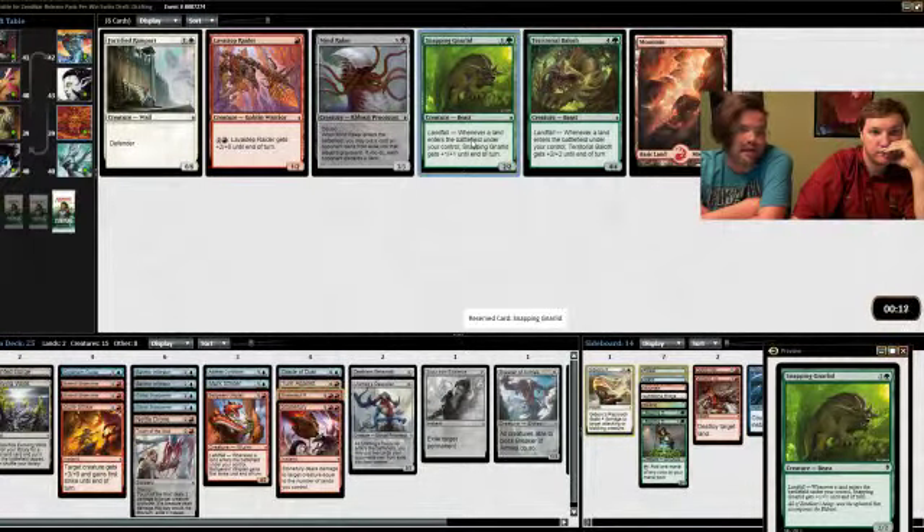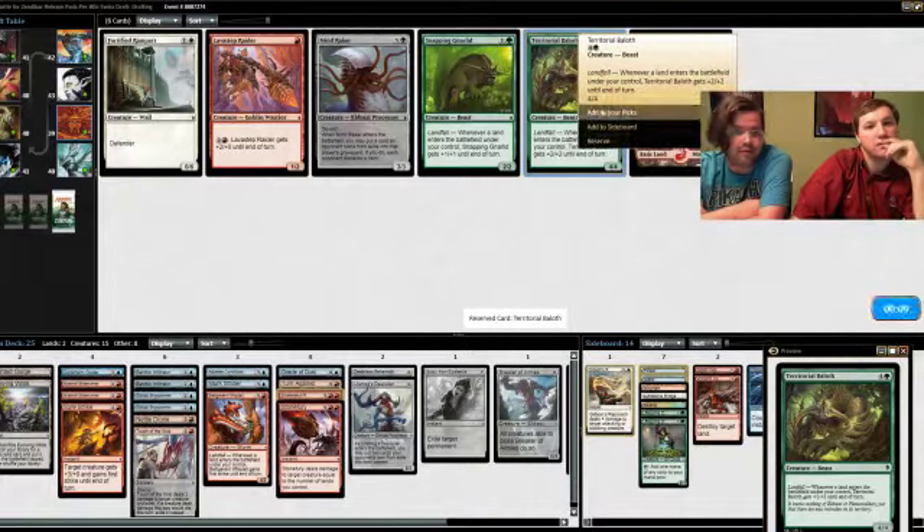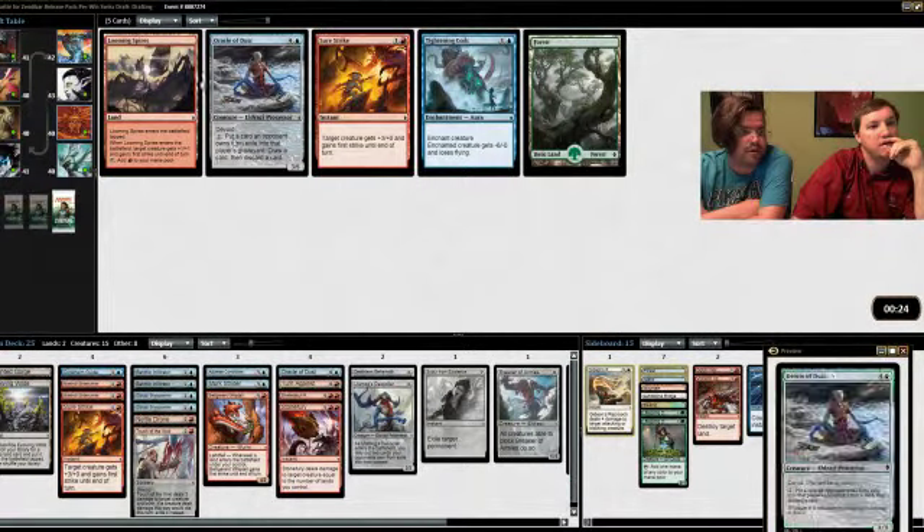We should probably take Snapping Gnarlid — by the way, we definitely do not want to play Lava Stub Raider. We can take Territorial Baloth — whatever you think is better. I think Snapping Gnarlid is better, but I actually think the Territorial is better. Alright, let's go ahead and put that on the sideboard.